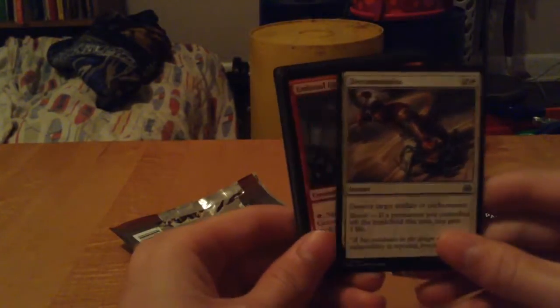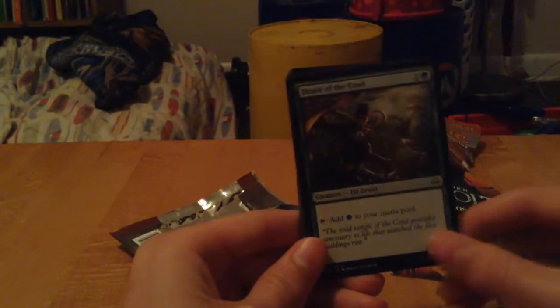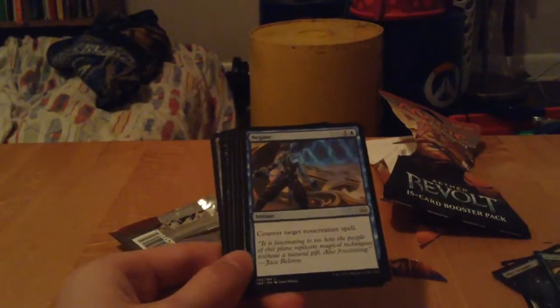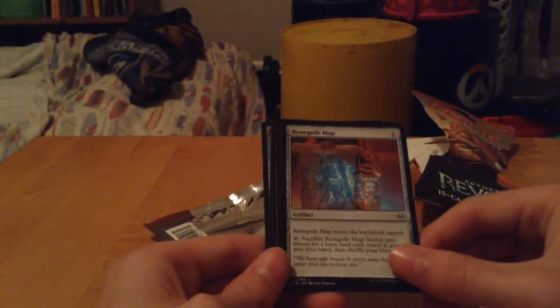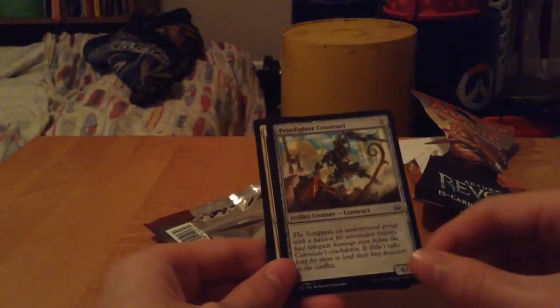Decommission, Umbraal Gear Smasher, Dawnfeather Eagle, Ally Stranger, Druid of the Cowl, Negate, Renegade Map, Destructive Tampering, Prize Fighter Construct, Aether Poisoner.